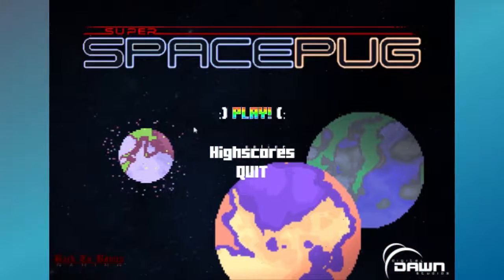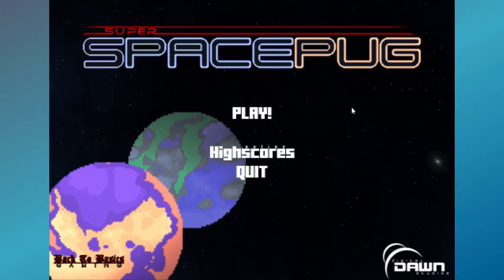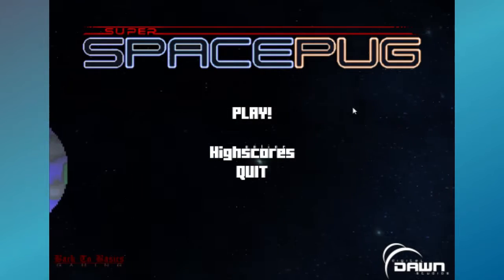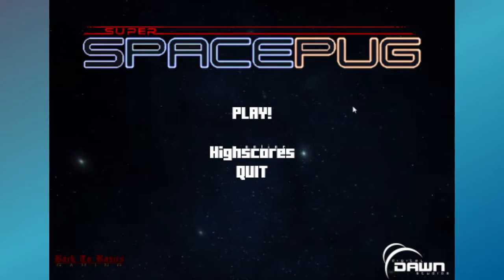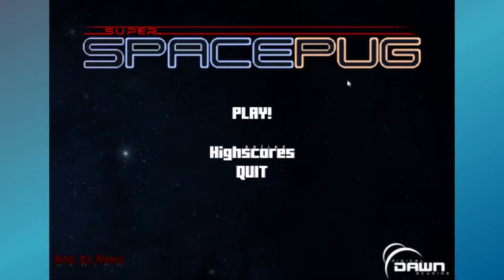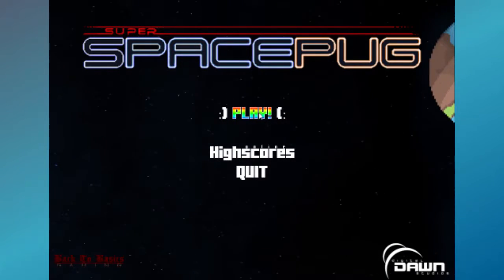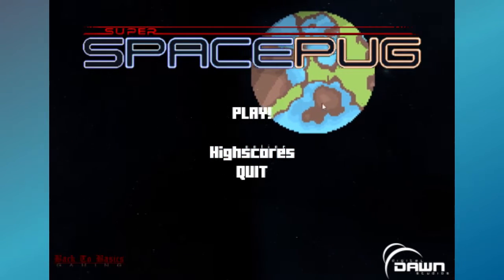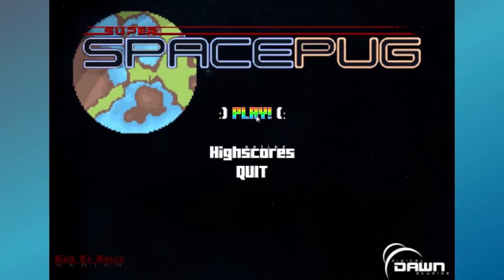So I was excited to see what Space Pug was like. They have a new one — well, it's not really new, it's been out for a while — called Super Space Pug. When you first start out and hit play on Steam, a window pops up asking what resolution you want, so you can make it big or more window size, which is what I'm playing at. And that is it — there are no other options. We have play, we have scores, or we can quit. So I guess we just play it and see how it goes.